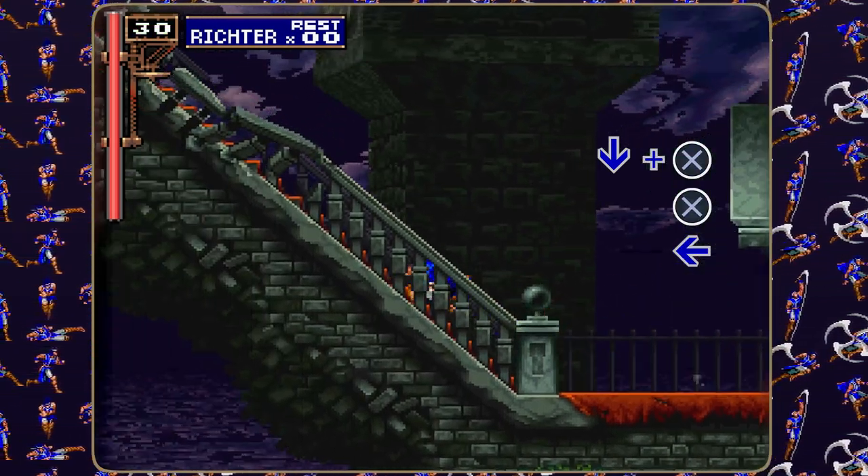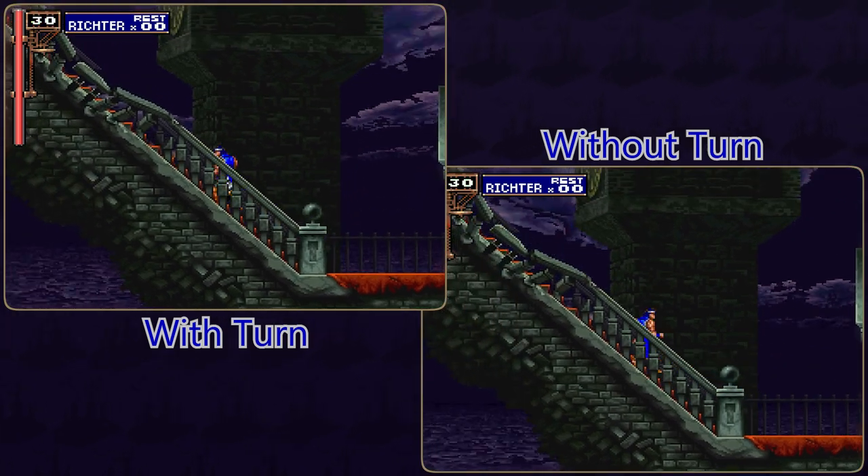Down and jump to slide kick, press jump again to bolt, then press left because Richter turned around when doing a slide kick hop.